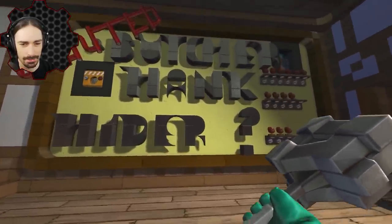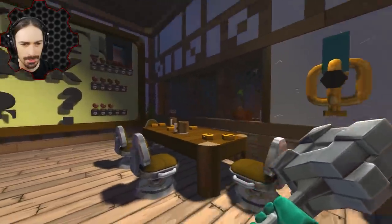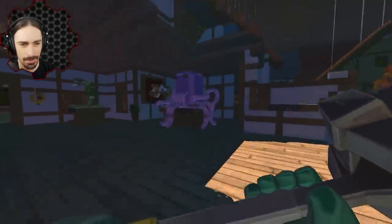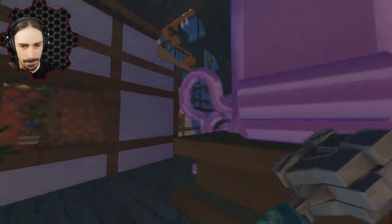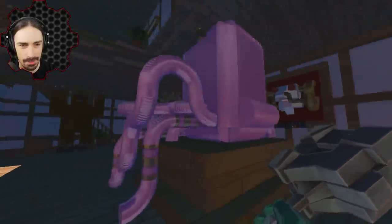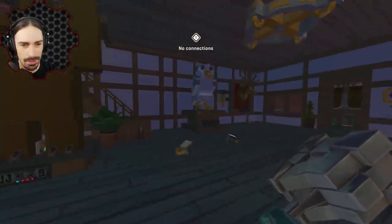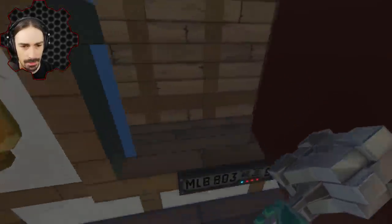We're going to have to give some pretty good hints that aren't just spot guns eventually. The hints are going to be crucial, otherwise this probably will never end — unless someone gets lucky. Why do I feel like this octopus has a switch in it? Oh yeah, that was the room that blew up. There's a connection!